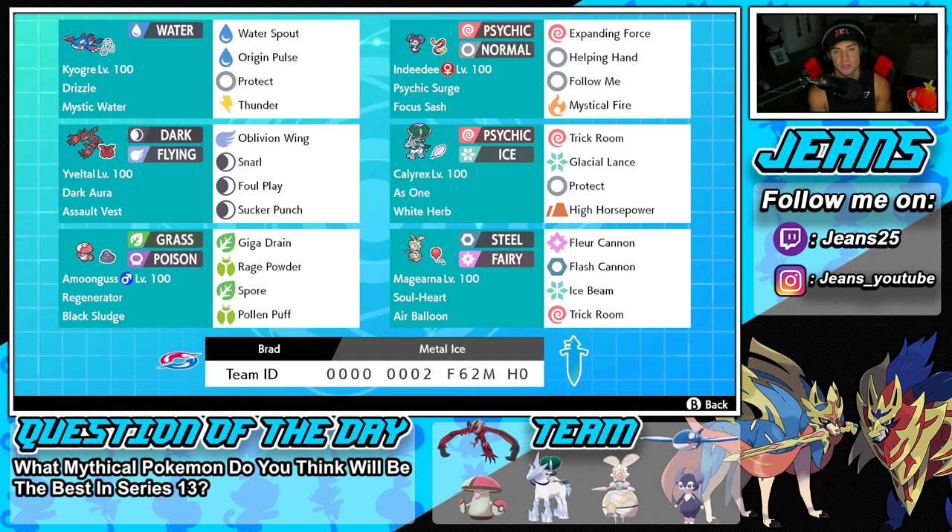Middle left is Yveltal, and this is probably the best Yveltal set. It has Dark Aura alongside the Assault Vest to make it super bulky against special attackers. Its moves are Oblivion Wing for HP recovery, Snarl for special attack drops, Foul Play for big damage on physical attackers, and Sucker Punch for first-turn priority.